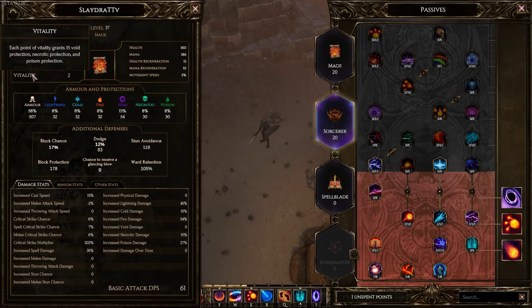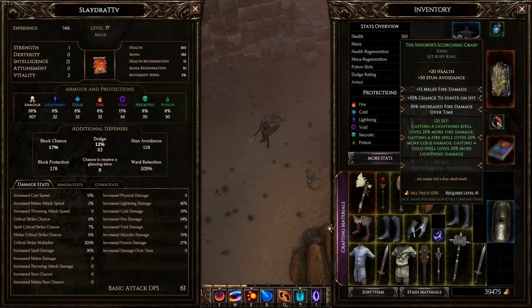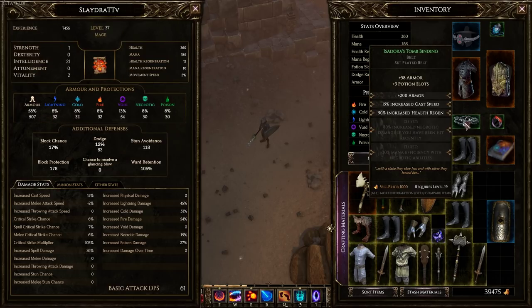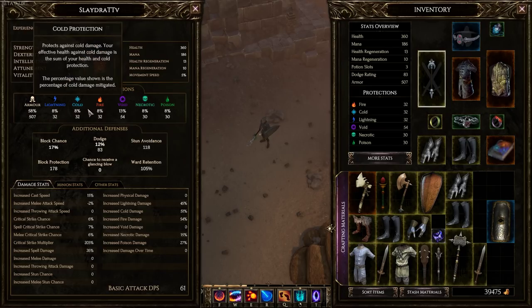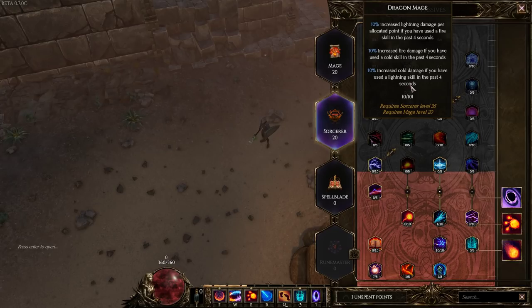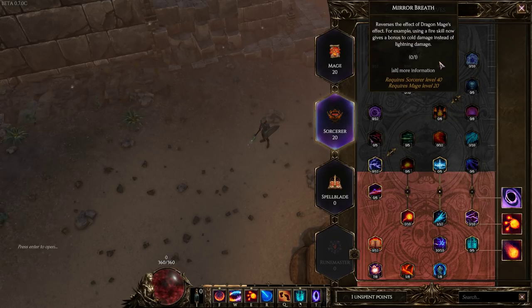Vitality in this game is not the same as normal vitality - each point of vitality gives void protection, essentially resistance to a certain damage type. Speaking of elemental types, if I had the full Invoker set we'd get 500 elemental protection. Right now we're at around 30s - adding 500 would give us almost 50% damage reduction, which is crazy. There's also Dragon Major which gives 10% increased lightning damage if you've used a fire skill, basically like the two-set bonus we already have but reversed - using a fire skill gives a bonus to cold damage instead of lightning.